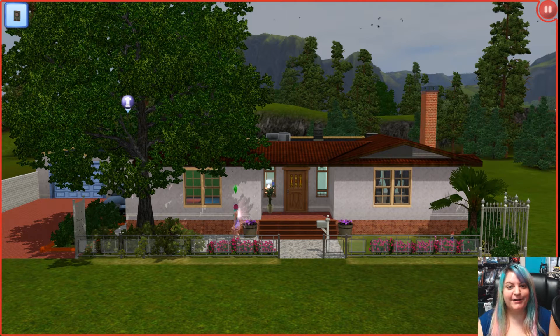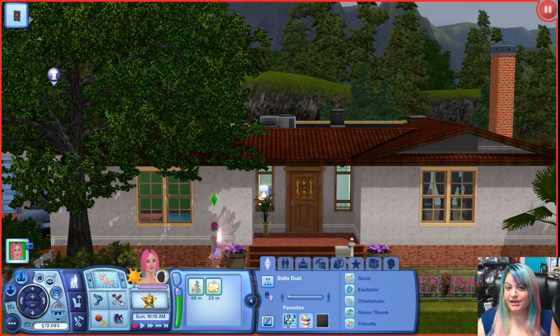Hey guys, it's Stephanie with SimmerKey, and welcome to another featured house tour. This house was submitted by fellow Simmer Simonius — I hope I said that right. I'm going to read the description first and then we'll get right into the tour. This house is supposed to be Franklin Clinton's house from Grand Theft Auto 5. It's a rundown single family home built just after the war, with a surprisingly large basement, built on a 25 by 30 lot.